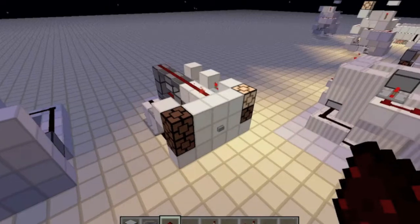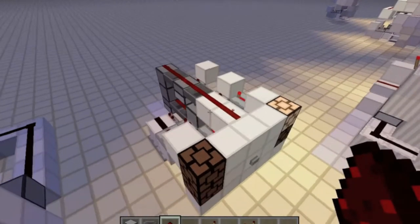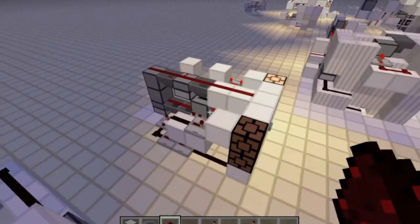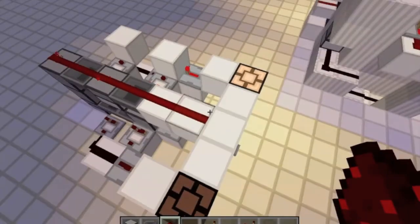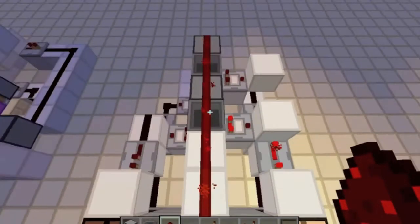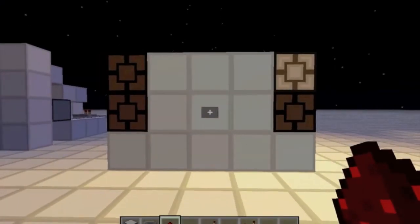Hi, it's Malt and today I'm going to be showing you how to build this. This is a four-way T flip-flop design that I have built myself and it is very small, and despite all this redstone on the side, the actual design is only one wide. It's just this line here. So, before we crack on with the tutorial, I'll just show you how it works.